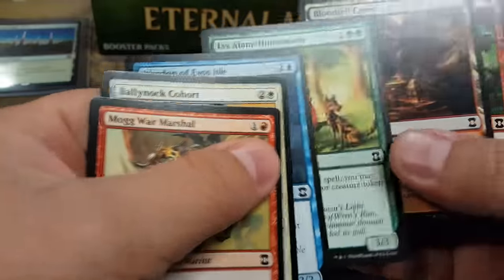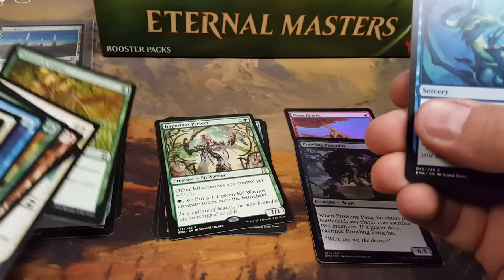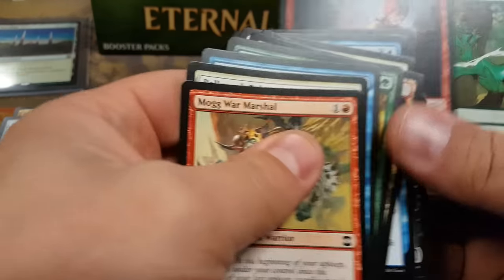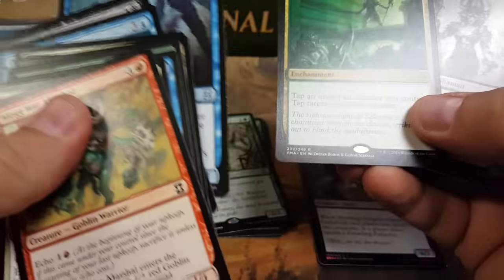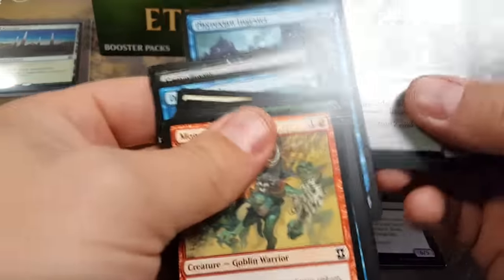Let's continue on. Nature's Claim — good, it's an okay card, like a couple cents or a dollar maybe. Young Pyromancer? Rancor? Phyrexian Instigator, pretty good. Probably a terrible foil.